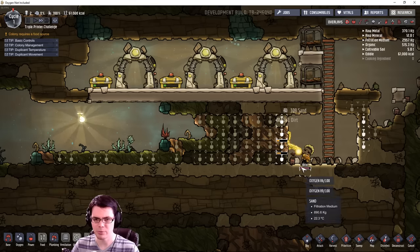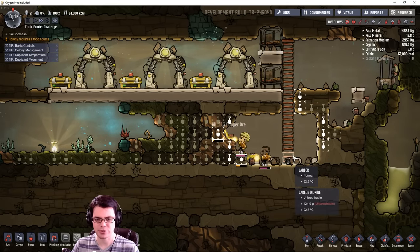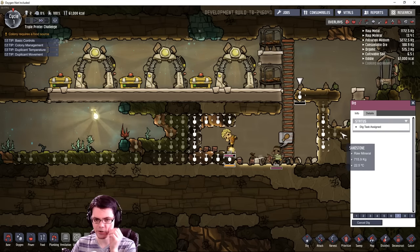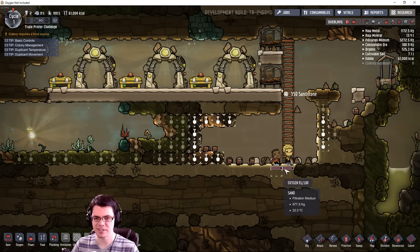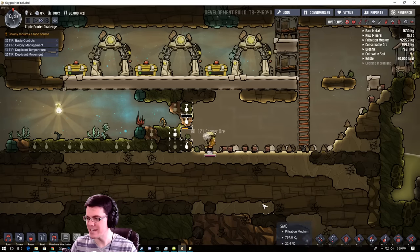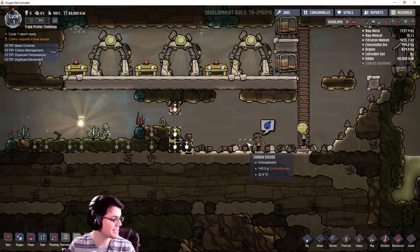They're starting to hold their breath — ideally they would not be doing that because that'll create more stress. If I can dig this up here I can get a little bit more oxygen to flow down. Increase that priority — come on Ruby, nope Otto's got it. I think this is the first base I've started where I didn't have Meep.